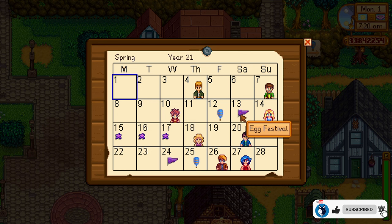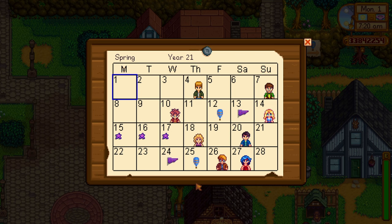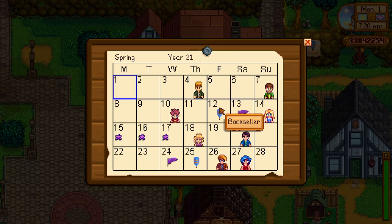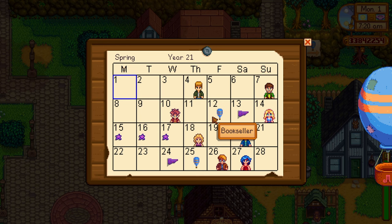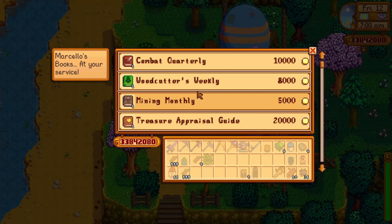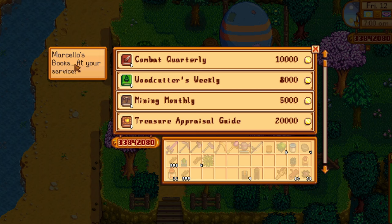But a day before and a day after the Flower Dance, there's a new thing in town — and that is the Bookseller. The Bookseller is a seller that comes to the valley in a hot air balloon and sets up shop above the JoJo Mart. When you interact with the seller, you open up this little menu and his name is Marcelo.